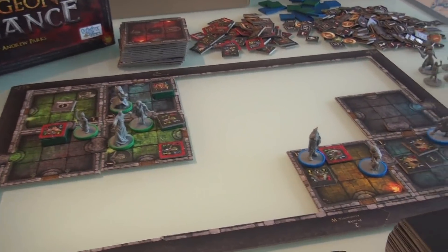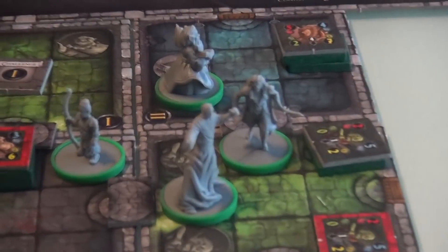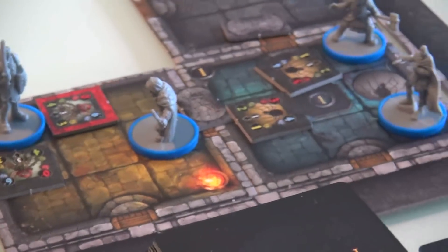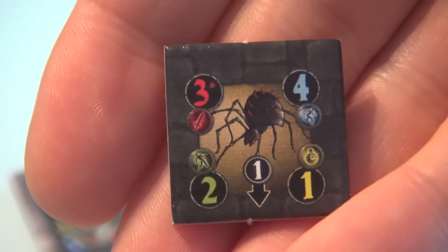Here's a game set up midway through, a couple of alliances working their way, and obviously the biggest change is minis. No more little prototype standees — neat minis running through the dungeon, fighting all kinds of bad guys who are still represented by the little squares that give you all their stats at a glance, like, say, this scary spider.